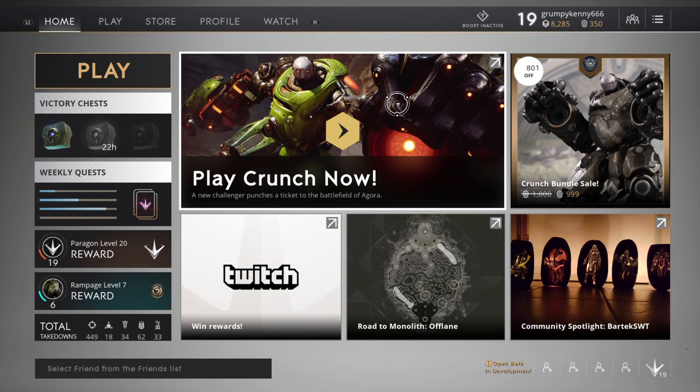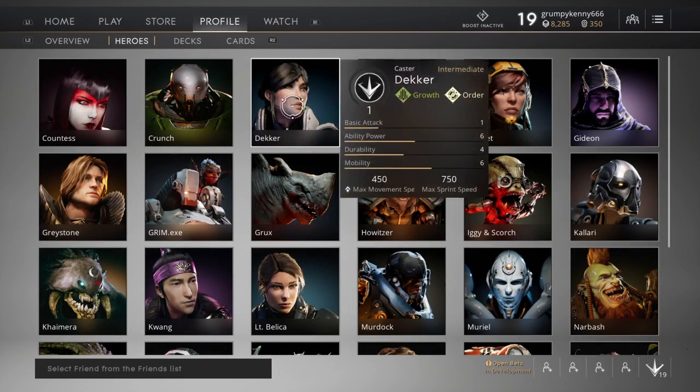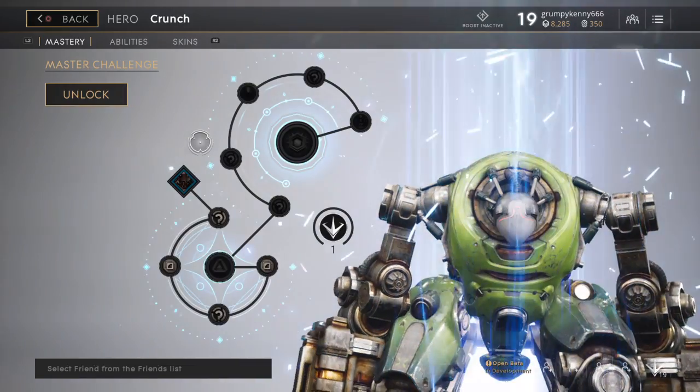Paragon is kind of a game that I've been playing every now and again, on and off. I've been playing for nearly a month now, just short of a month. Anyway, new character Crunch is available, and I thought let's make a video and have a look at him and see what I think.